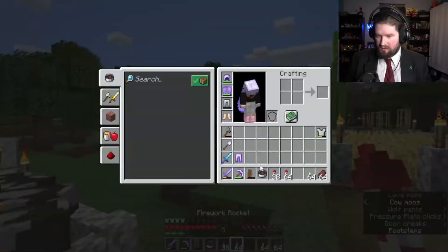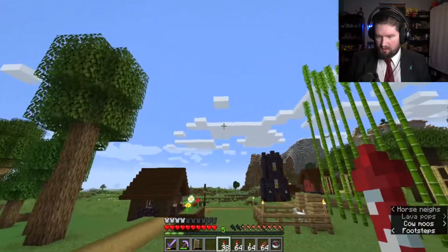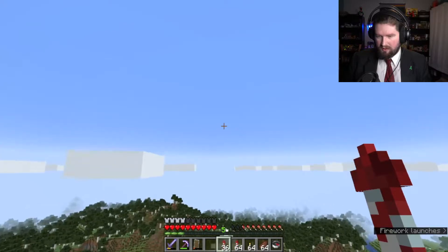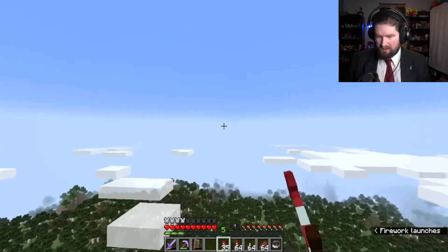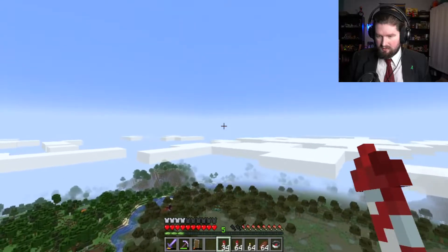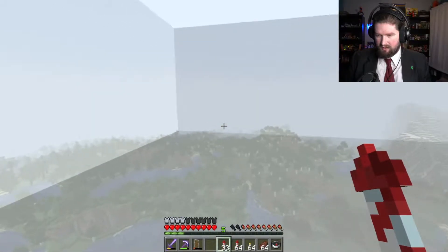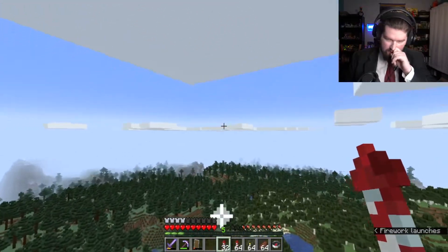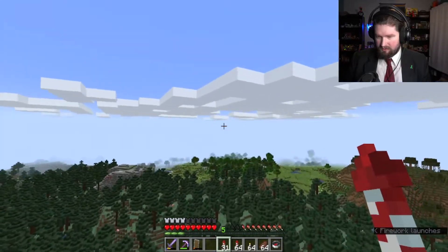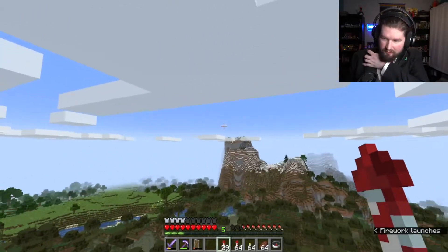There we go. Let's put that just over here. Let's just look around and see what we can find. This is like the best way to scour the map for things. There's a ruined portal — I'm pretty sure I've checked that one out already. Let's get below the cloud line here so I can see. We're just gonna fly around and check out if there's anything interesting anywhere, further out from my normal range of movement.